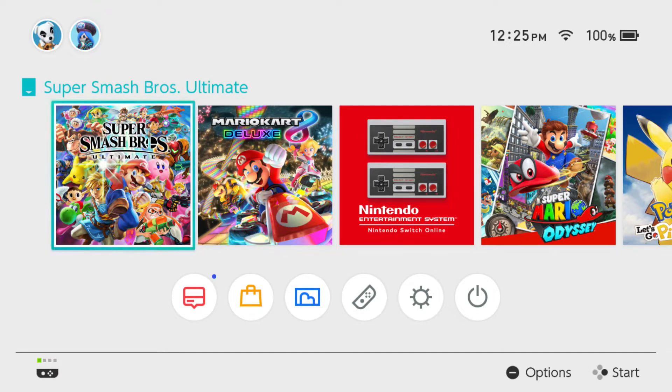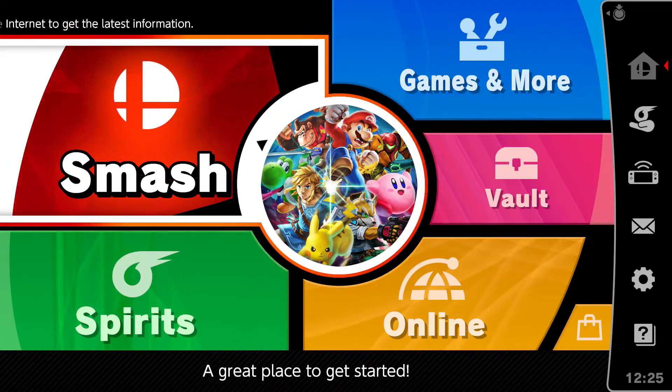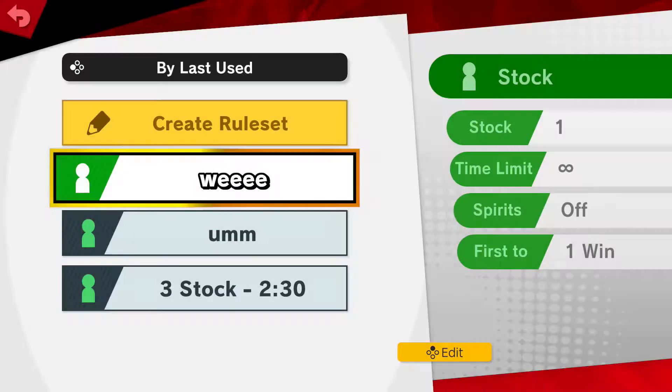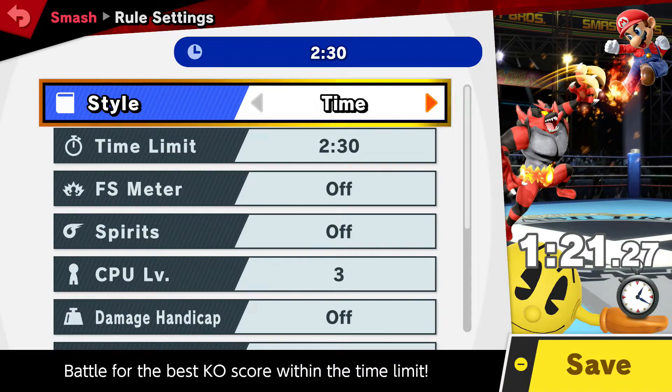You're going to open the game, go to Smash mode, and actually go into that mode. You're going to create your own rule set, and you're going to want to change it from time limit to stock. You want to do an elimination mode, and you want to put it to one life.